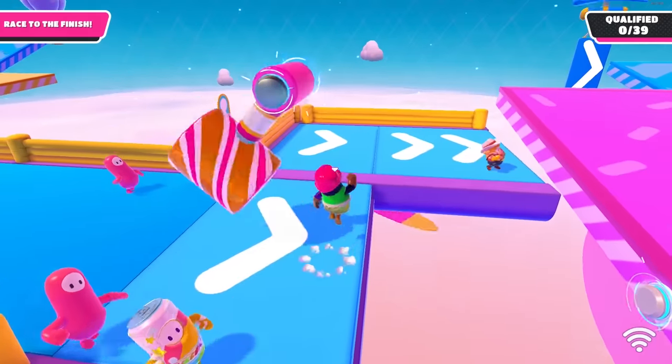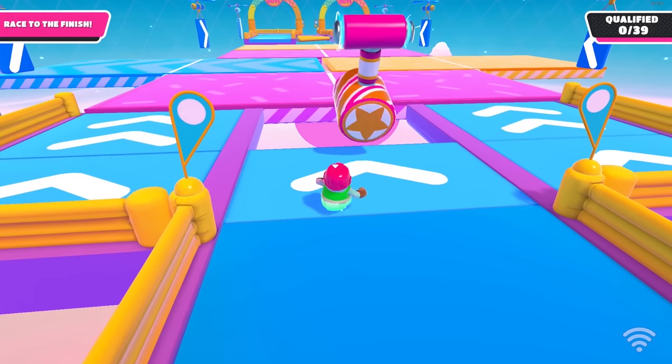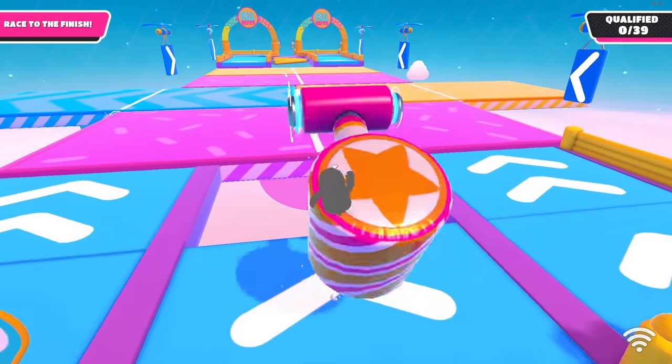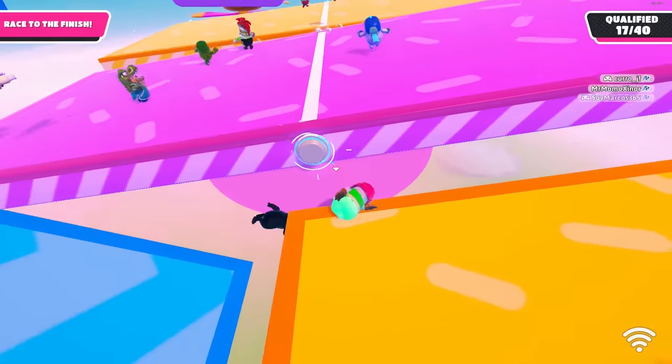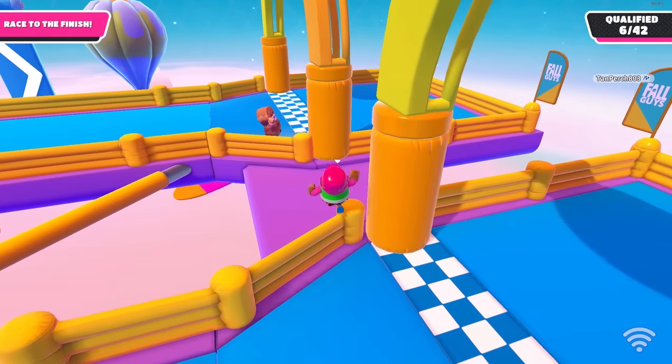While on the seesaw, you can jump dive on top of the yellow fence and run on it. For the Yeetis, the best way is to be directly in front of it and when it reaches the top — the 12 o'clock position — that's when you jump, and with any luck you should get yeeted. You can also run and jump dive on top of the fence and while holding forwards jump dive onto the other side.